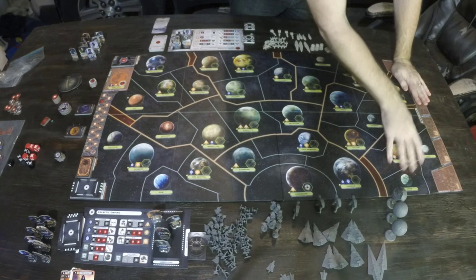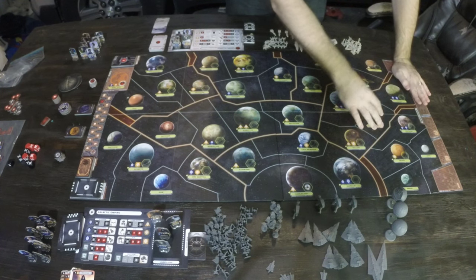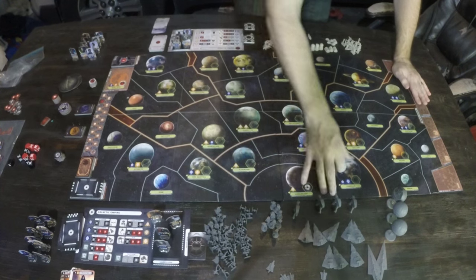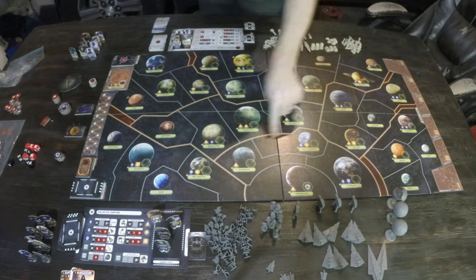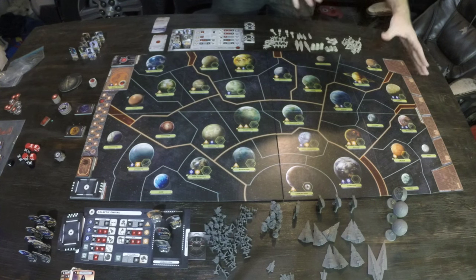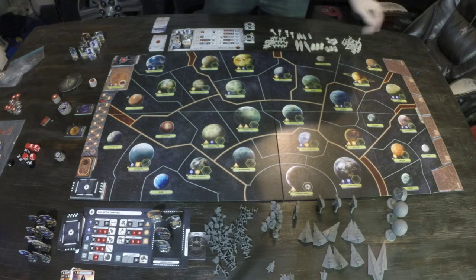These are all considered one region, these are all considered one region, and the inner systems are all considered one region. These thick orange lines are referenced by certain cards, and there are certain benefits to controlling all the planets in one region.